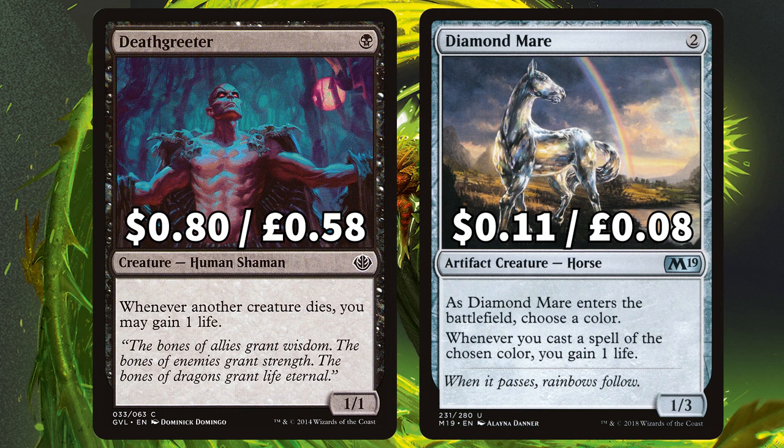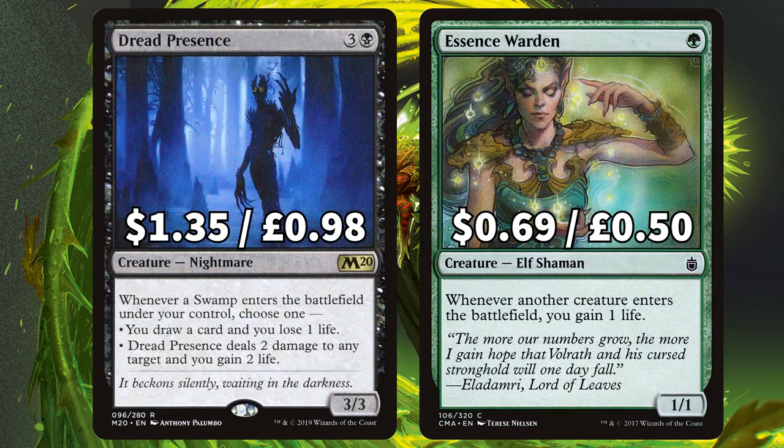Next we have Deathgreeter and Diamond Mare. Deathgreeter says whenever another creature is put into the graveyard from the battlefield you gain one life, and Diamond Mare is a good boy that gives you one life whenever you cast a spell of your chosen colour. We also have Dread Presence, which essentially has a Landfall Swamp trigger where you can draw a card and lose a life or gain some life, and Essence Warden gives you that life every time a creature enters your side of the field.